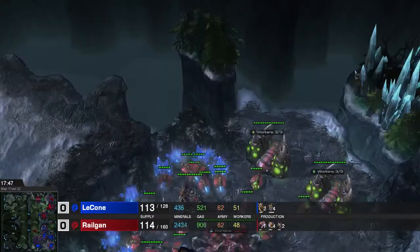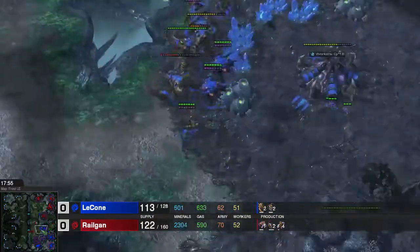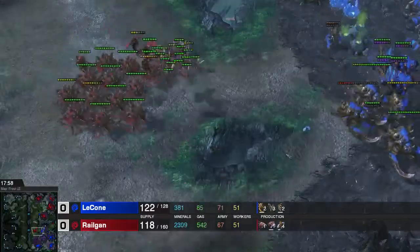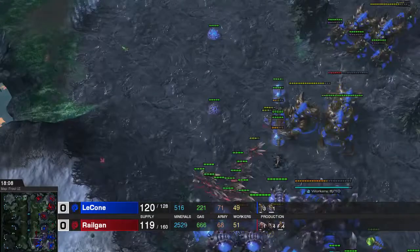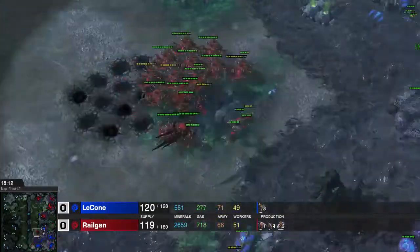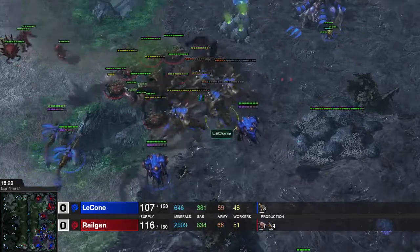He is still doing some run-bys, doing a little bit of damage. But I have a lurker burrowed there with a spine crawler, so not too much is happening. I'm building some corruptors right now so I can actually do damage to the Vipers, because the Vipers are really good against Mutas and of course lurkers. So Viper is the answer to everything I build.